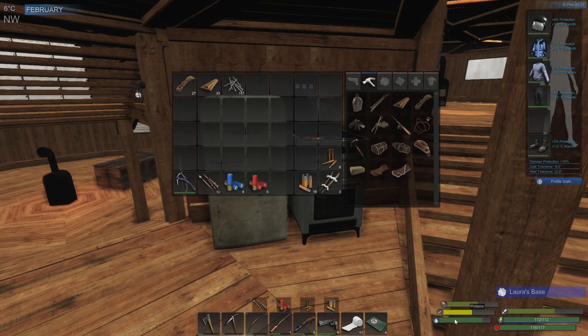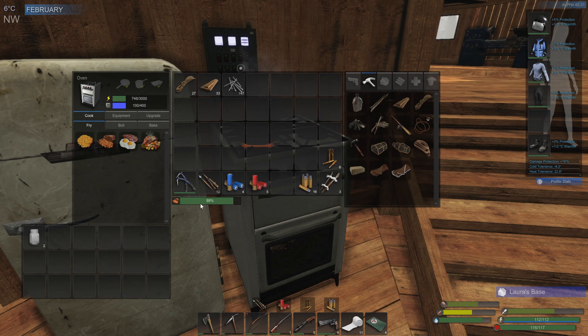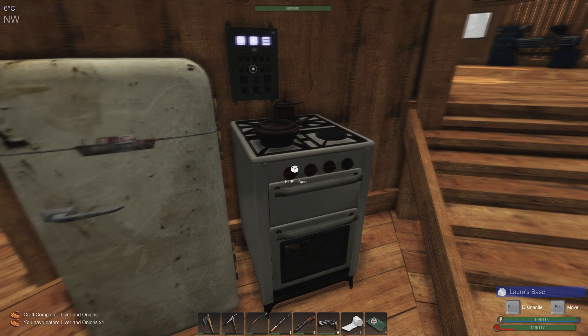I'm just waiting for the food to cook because our stats, well, they're slowly dropping. So let us wait for this — it's almost done. As soon as this is done, what I want to do is start making the ingots so that we can do the boat upgrade. Come on, I need some food. There we go.